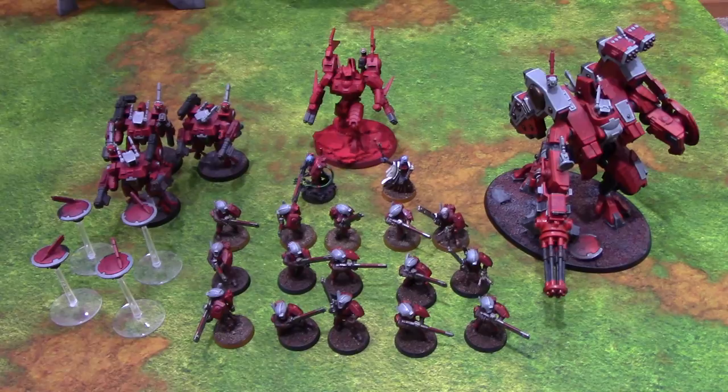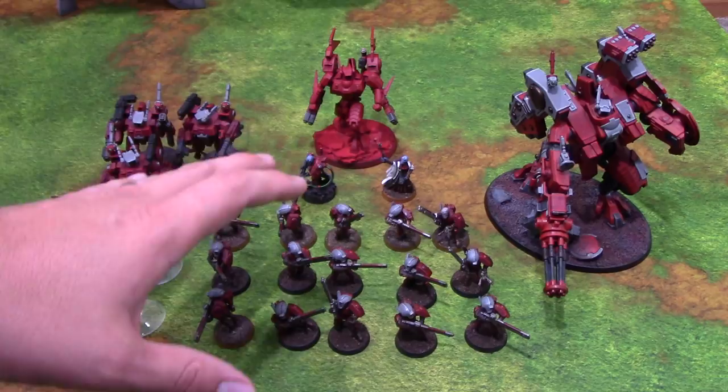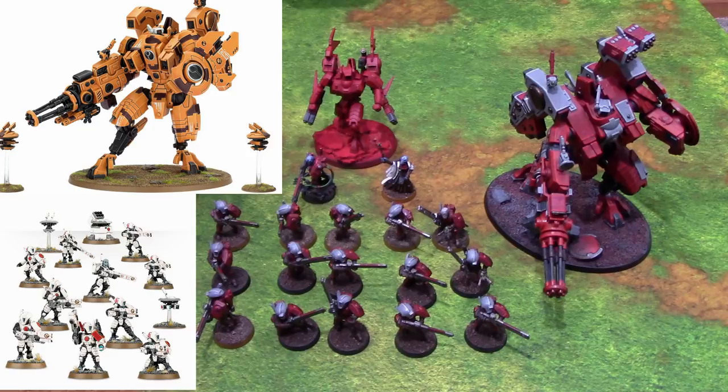The weakest component of this list is the Crisis Suits — they'll have a hard time earning their points back. If you want to try something different, consider dropping the Crisis Suits and taking more Fire Warriors or even a second Riptide. Investing in infantry or another Riptide are both strong options that give you more flexibility going forward rather than having so many points locked up in Crisis Suits.